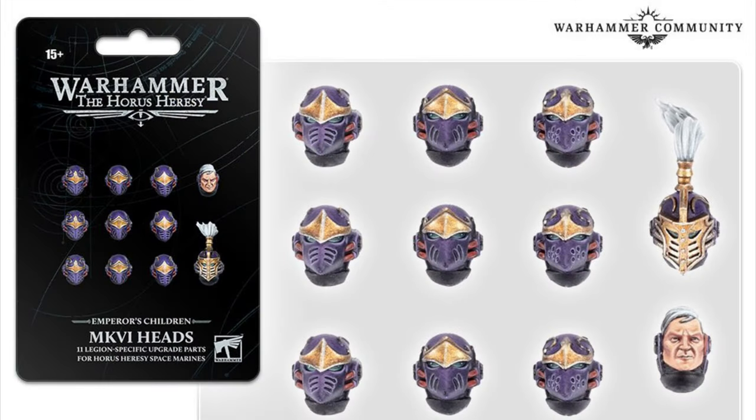First off, we've got a set of heads — 11 heads in total. There are three different designs and you get three of each, plus a bare head and also a veteran or praetor head with a fancy face plate and a nice legion plume. These are interesting because they're the first proper beaky-style upgrade helmets we've got — all the rest look like a different mark rather than Mark Six beaky helmets. There's a gold forehead detail and a couple of other bits of filigree. The veteran head and the bare head have a bit of a comb-over, but they're nice looking heads overall.